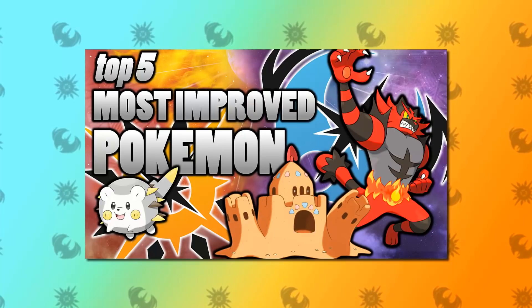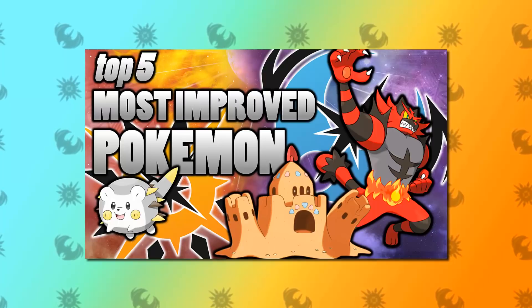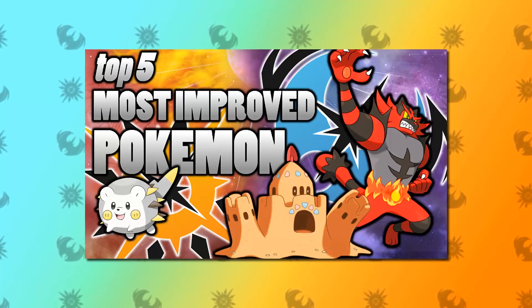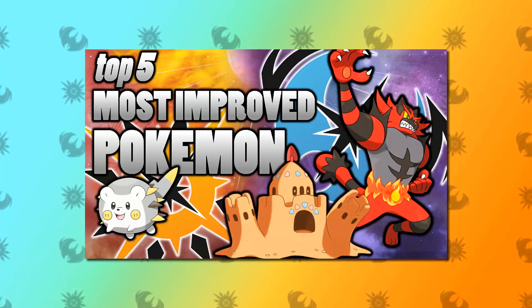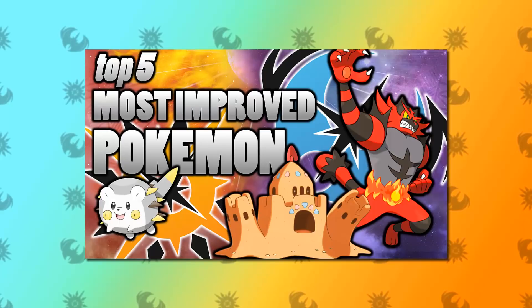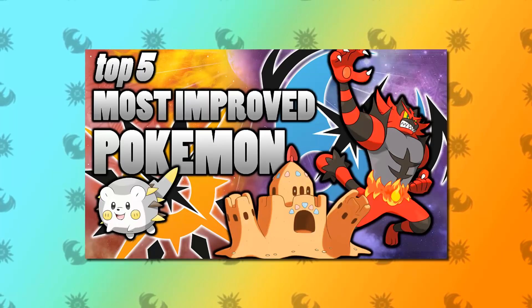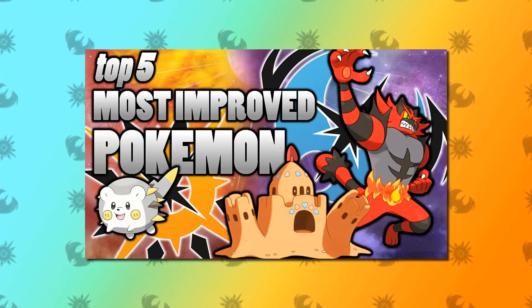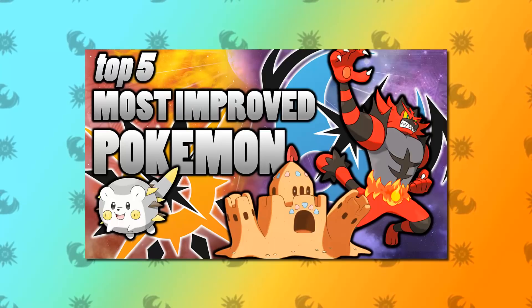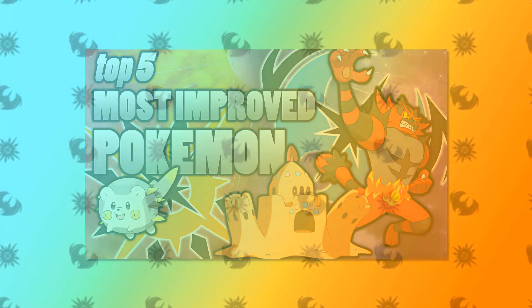Why we're so excited is because there are so many changes in Ultra Sun and Ultra Moon, and it's actually taken me a little bit by surprise that so much may have changed. What we've got are move tutors which are going to add a lot more viability for a lot of Pokemon — especially the new Pokemon who didn't have access to any move tutors before these games. But also what we've seen is that some of them actually get new egg moves, which is not something I predicted at all, so we've got some really interesting moves on some Pokemon that already had access to all the move tutors in the past.